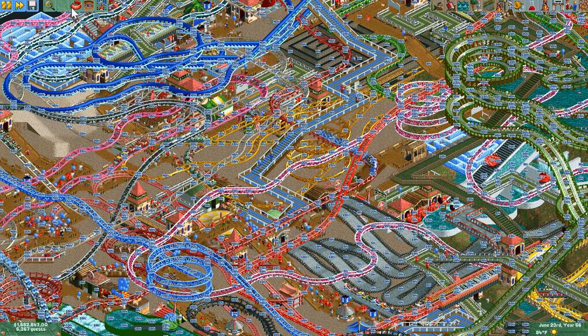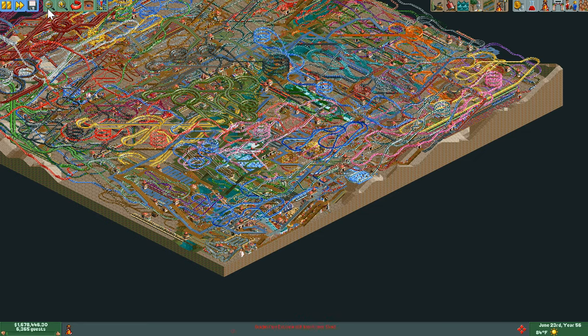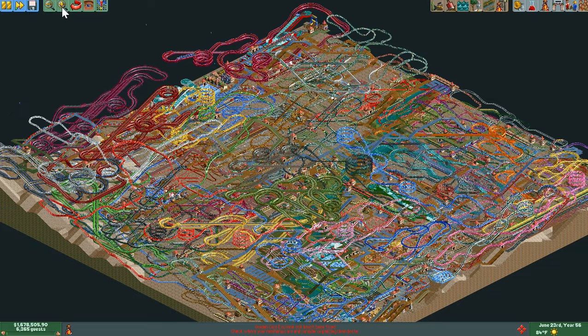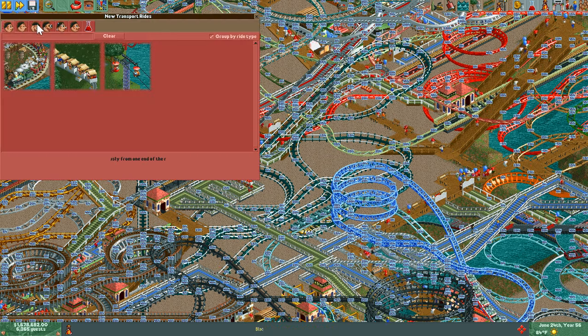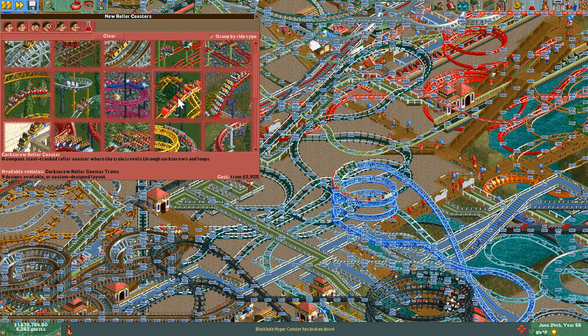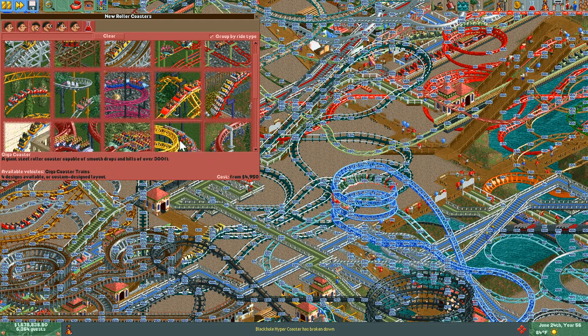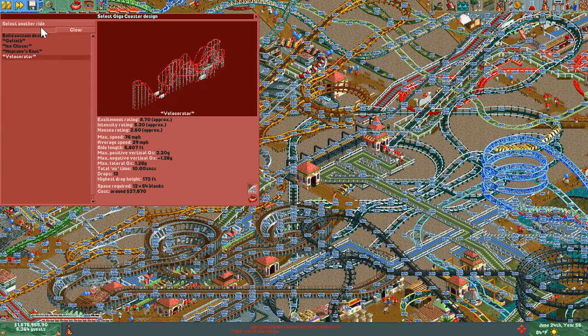Let's find out where we can actually build another roller coaster. This doesn't seem that bad considering it's not that much traffic. Let's do another giga coaster. Poach rules are fun too but giga is more versatile because of the boosters — custom built.